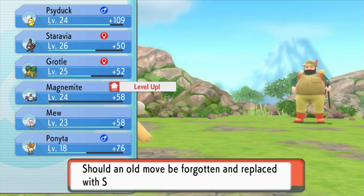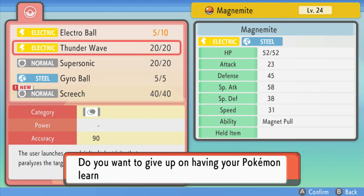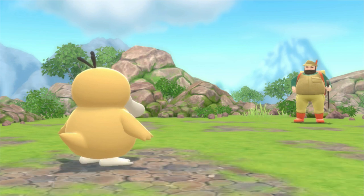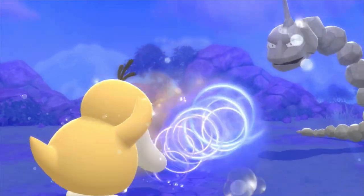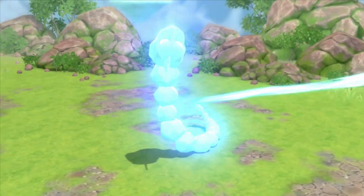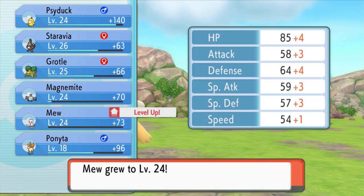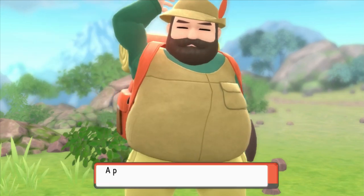Level up for Magnemite. Screech. No — I don't know why Magnemite knows Screech. It's a special attack user. What is the point of lowering the opponent's defense if you're using special attacks? Whatever. Water Pulse time — we don't have Sturdy. Yes! I love it when Onix doesn't have Sturdy. And Geodude — this time you gain a level too. Pretty good.